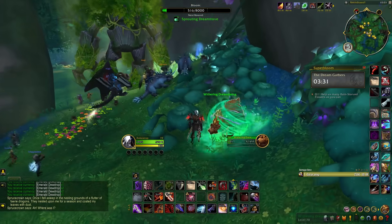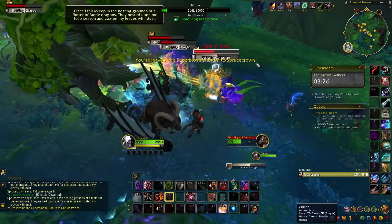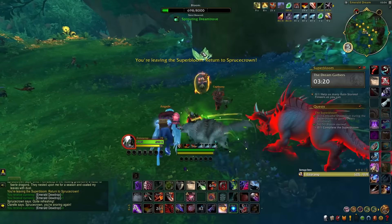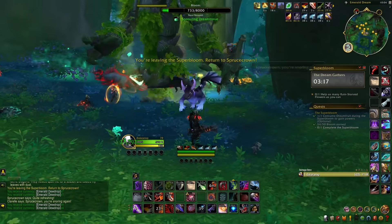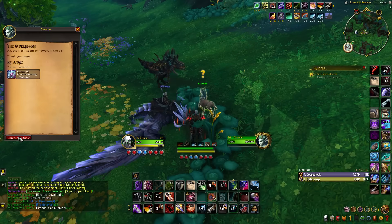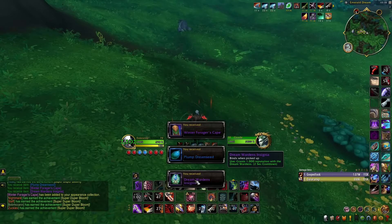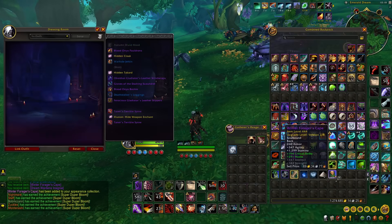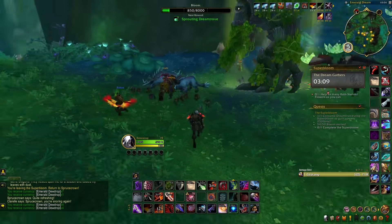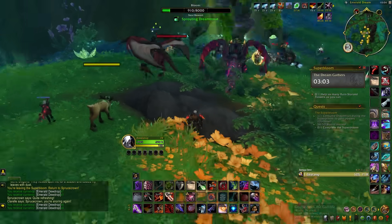Another weekly activity you should keep up with is the brand new open world Super Bloom event. This event starts roughly every hour and lasts anywhere between 15 to 20 minutes, starting near the main player hub in the Emerald Dream. Before the event starts, be sure to grab the weekly quest from a Dryad standing next to Spruce Crown. You'll escort Spruce Crown around the Emerald Dream, defending the Ancient from threats and completing various tasks along the way. The more activities you accomplish, the more Flightstones, Dragon Isle supplies, Dragon Customizations, and Dream Seeds you can earn. Defeating the final boss lets you turn in the quest for additional Dream Wardens rep, Dream Seeds, and more epic veteran 441 item level gear.